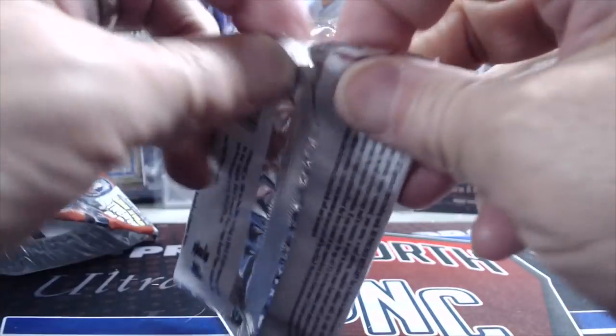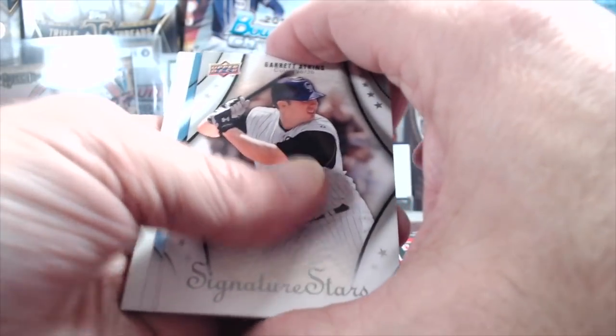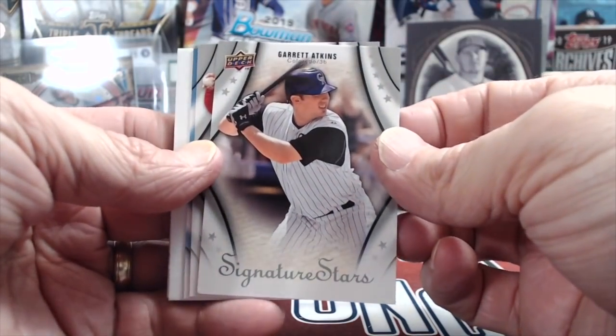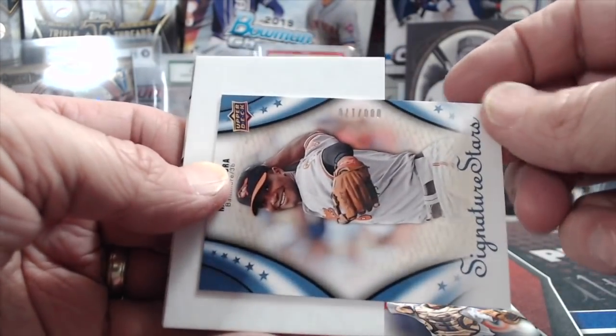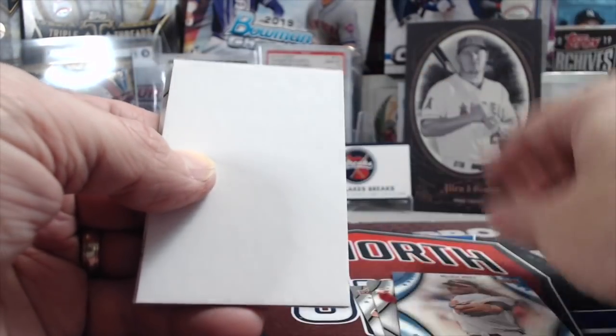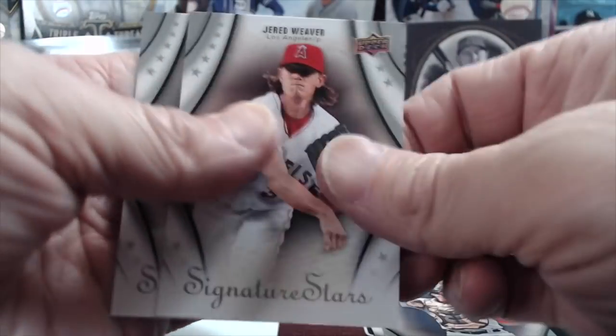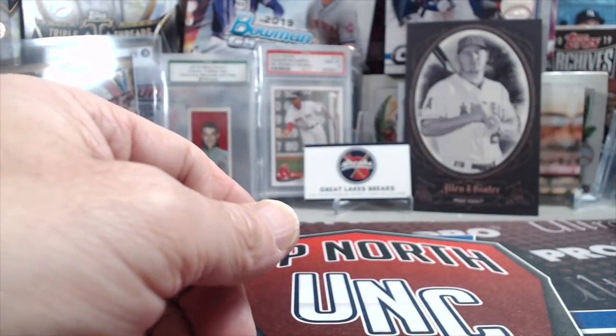Let's do the 2009 Signature Stars — let's hope we can hit a star autograph. We got one of those chunky brown cards. There's a Varitek and this one is numbered to 170 — weird numbering. We got Melvin Mora, Jared Weaver, and a Wang. Then a super thick card — those are awesome and chunky.